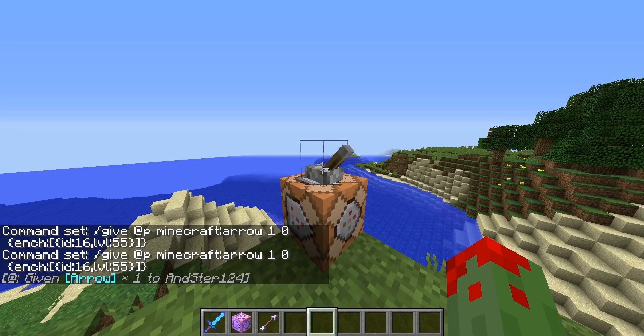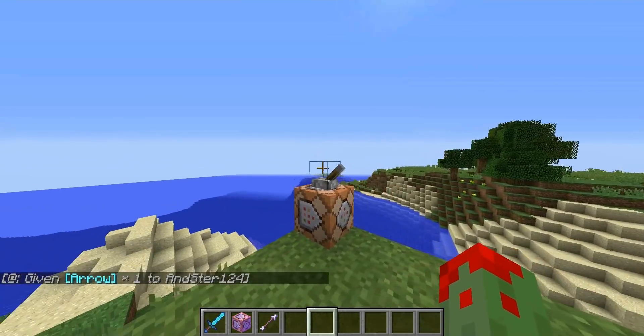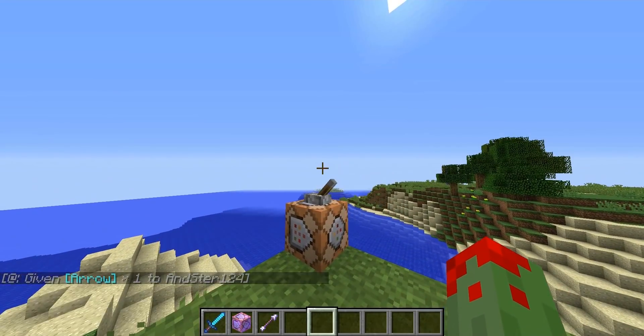Anyways guys, I hope you enjoyed this video and learned something about command blocks and how to get any item in the game with any enchantment over level 10, or even the max enchantment. Map makers usually use this trick - like for a boss fight, you can use an item with overpowered enchantments to kill something. It's a very cool trick and very fun to play around with. Please rate, comment, and subscribe for more - see ya, peace out!